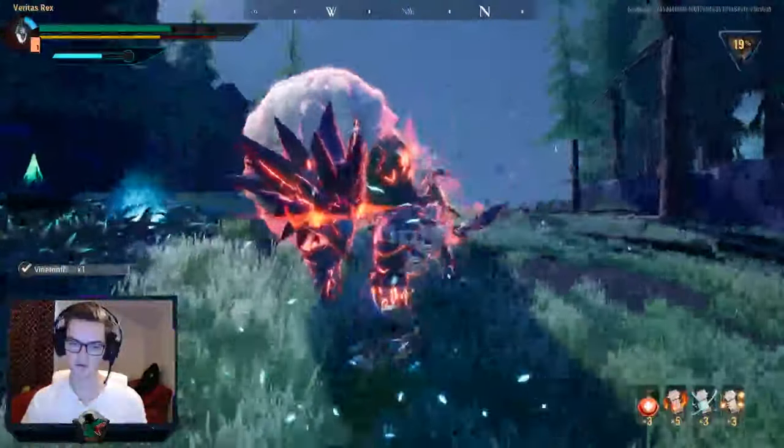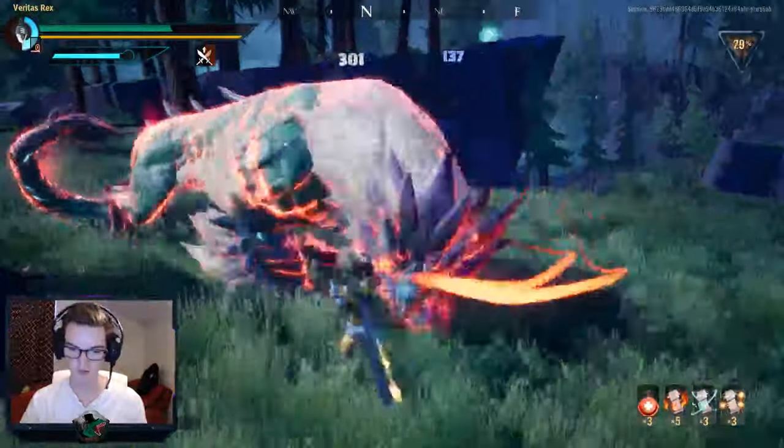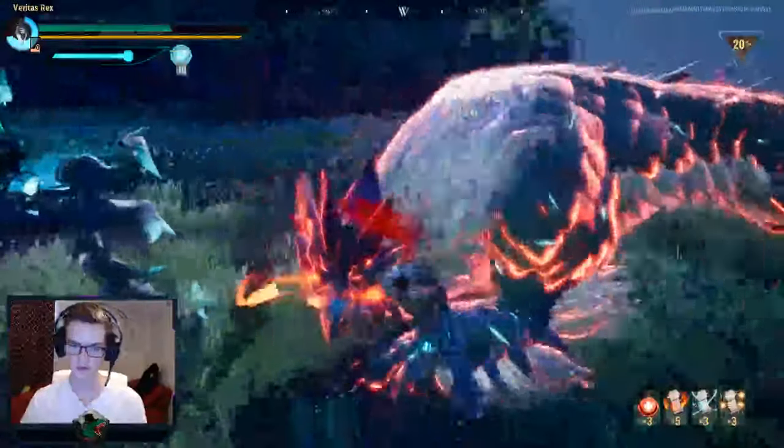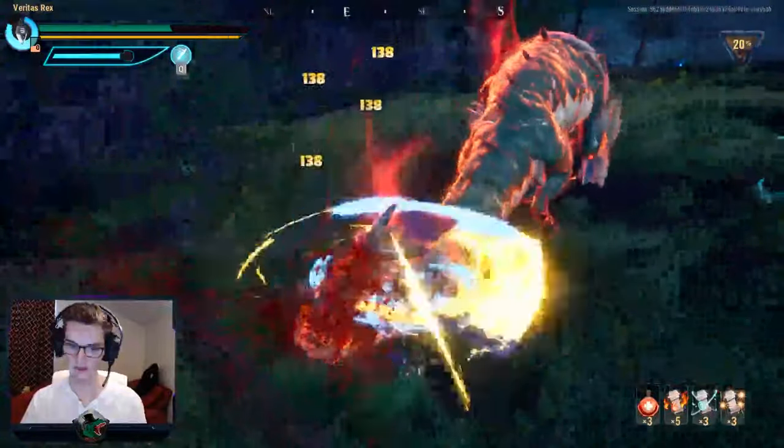We're using the grenade to get rid of his projectile, but we broke his face anyway so it doesn't really matter. As you can see when we dodge through, we're naturally brought to his tail. He moves around a lot so he won't stay there, but we were there for a moment.